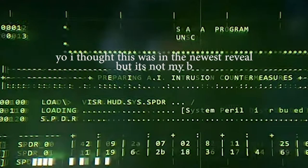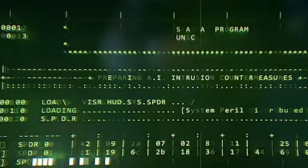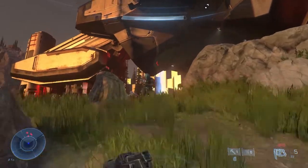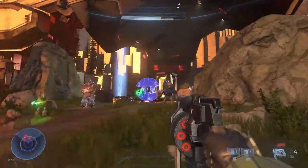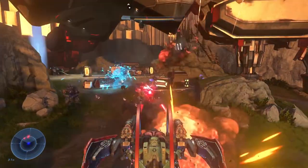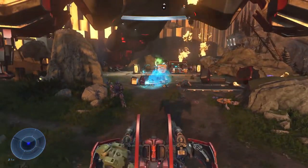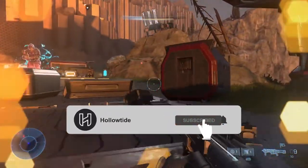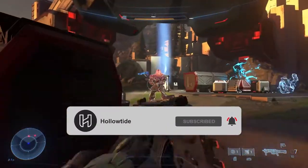In the scene where we see the boot-up BIOS in Chief's armor, there's a myriad of numbers and tech mumbo jumbo that's probably just there for aesthetics. But as the numbers and letters change, we see something very special pop up: SPDR, or Spider, which stands for System Peril Distributed Reflex. This came from the popular Halo 2 ARG, I Love Bees. In the Halo universe, the SPDR system is used to repair damaged AIs that are too damaged to repair themselves.